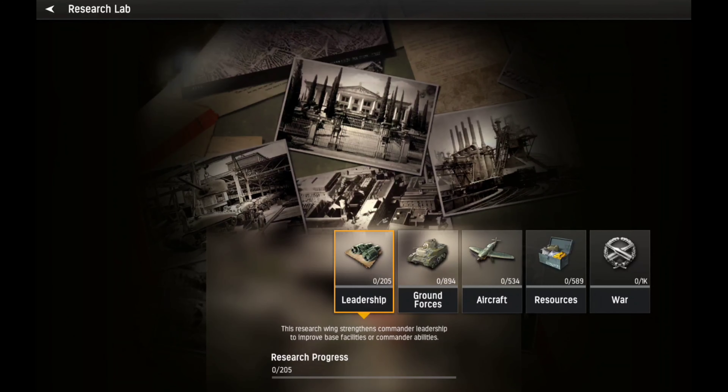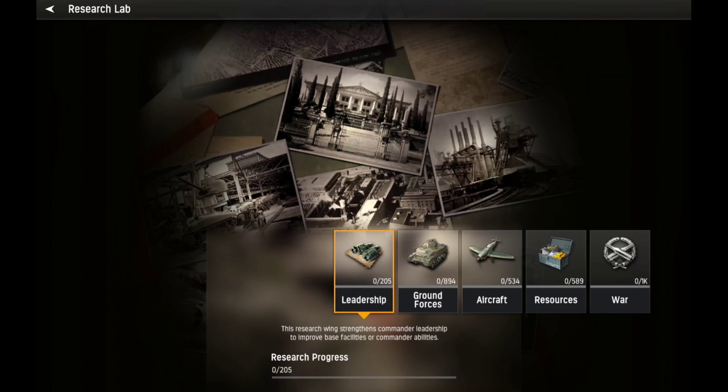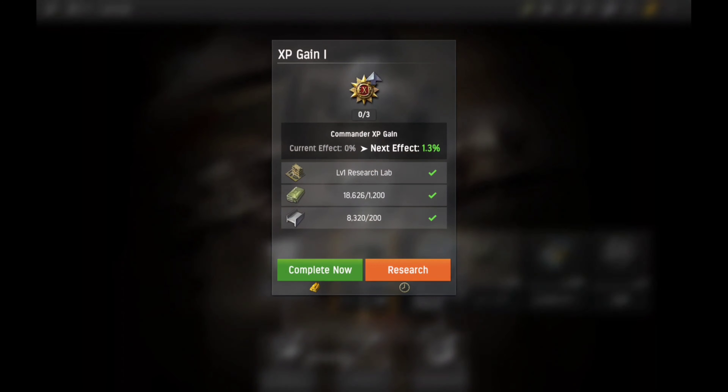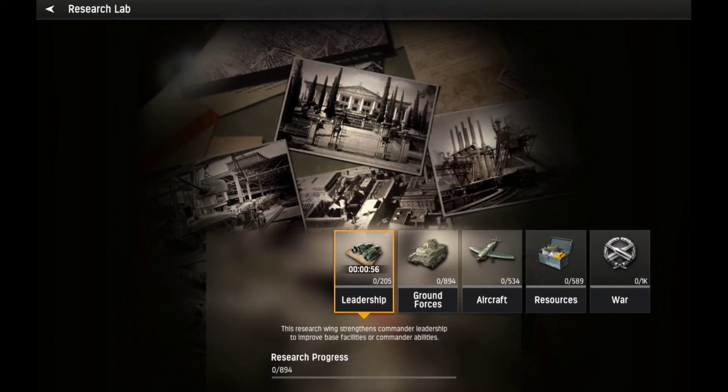Let's go do some research. We've got leadership, ground forces, aircraft, resources and war. Right now we have leadership XP gain — I guess I could do that. Let's go ahead and start — I'm gonna get the first level on everything here for now and we'll go from that.